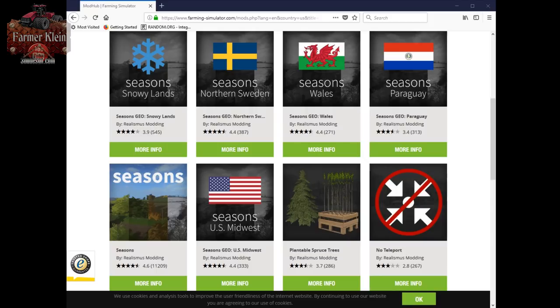There are maybe some other Geos out there on the internet. Over at PCSG there is a Russian or Ukrainian Geo being built, and it is possible for you to make your own Geo. There's information on the Realismus website on how to edit a Geo and make your own. This video is going to be more about the existing Geos, when you pick them, when not to pick them, and maps that already have Geos built in.